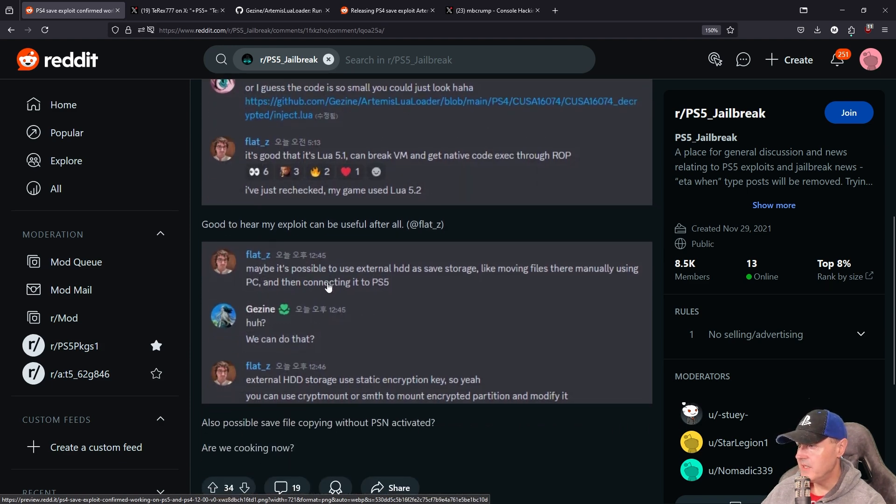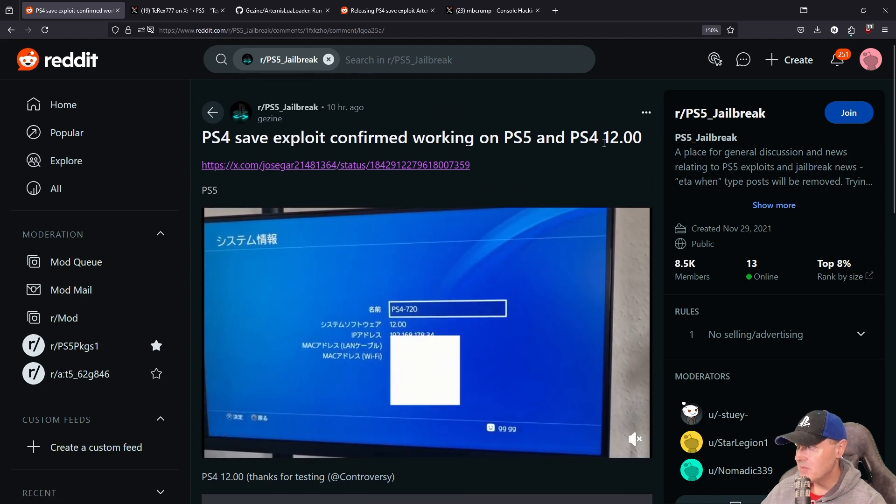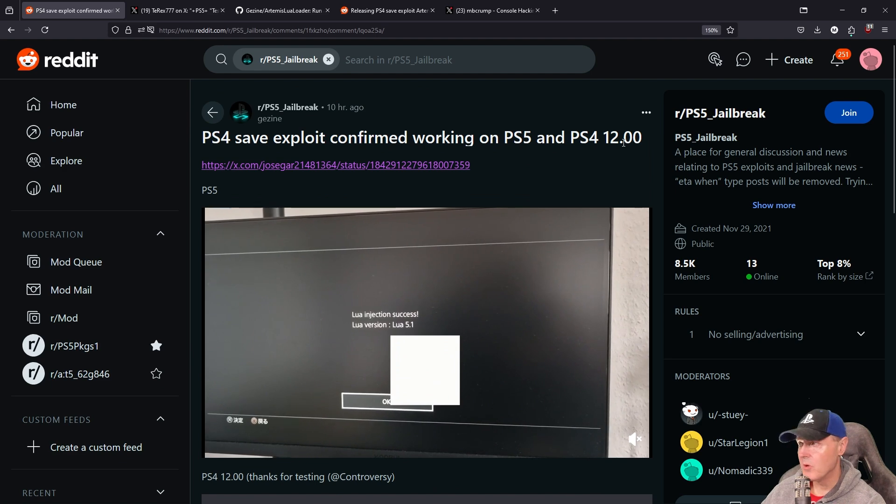Down in this thread, we did see a little bit more information coming from Flats. But the biggest hurdle we have to solve today is that for PlayStation 5, in order to copy that save over, it does have to be activated. And obviously, most of us do not have a PSN-activated PS5 that is capable of running homebrew. So for now, this is going to be very interesting for the PlayStation 4, especially with that 12.00 firmware.